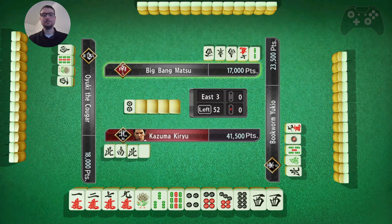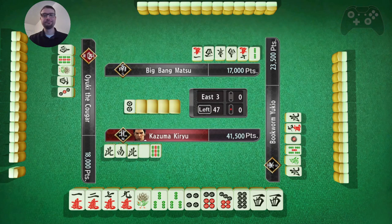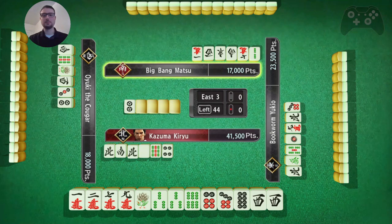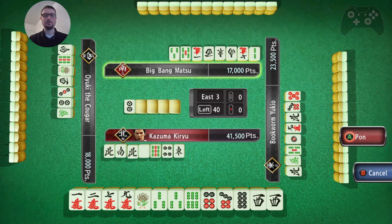Toss White Dragon. Okay, it's looking like West is my pair. This 9 or this 4. I will toss the 4 over the 6, just because I can still use the 5 pin if that's the one I wanted.